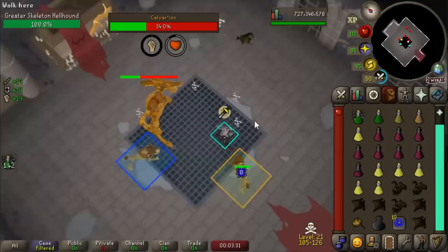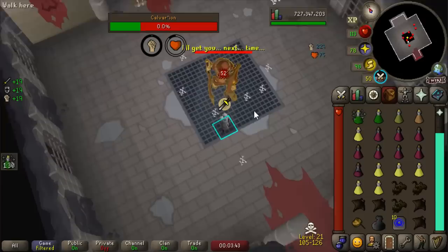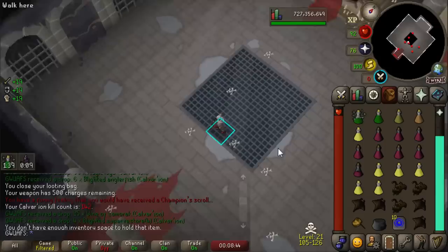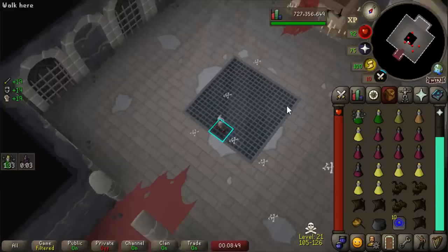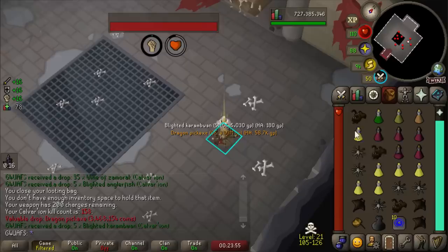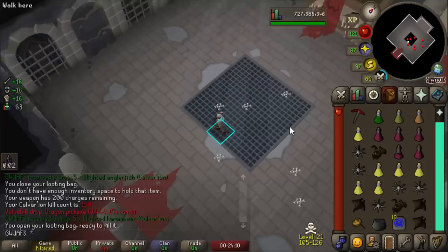The wiki estimated drop rates have been revealed for all the wildy bosses. The unique weapon pieces are about 1 in 700 from the singles versions. So I should have to kill an average of 700 Calvarion to get it, although the Voidwaker pieces are allegedly 1 in 1,000 — so I spooned those really hard. I rolled the 1 in 5,000 chance to get a champion scroll from Calvarion, though I didn't see the message in time. We got another Dragon Pickaxe at 172 kill count. Our luck at this boss is so stupid — we're only about halfway to the drop rate and we've gotten two of them.